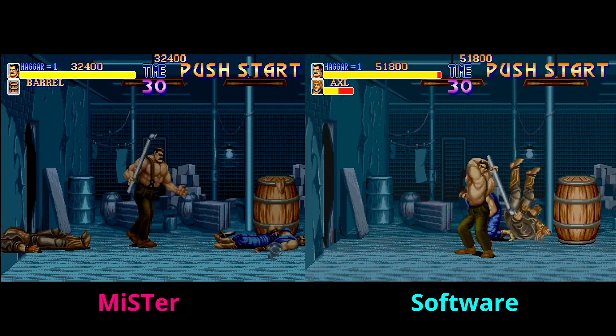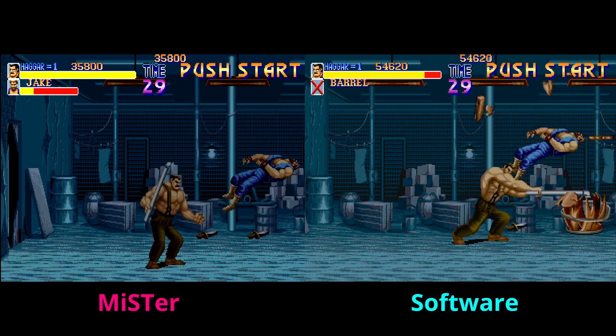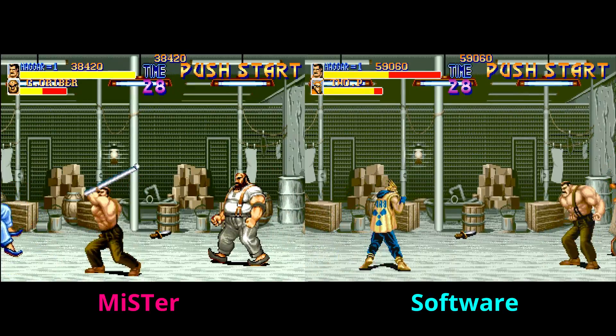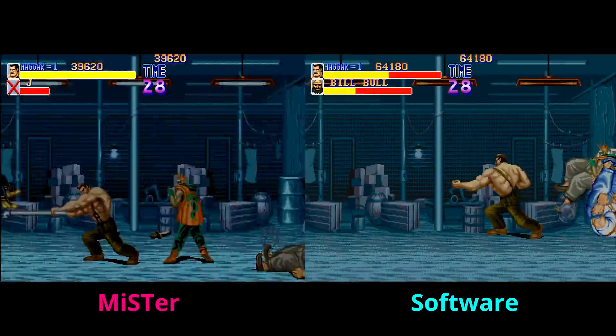As a head-to-head comparison for how the games play and emulate, these are extremely similar. I like the color spectrum on the MiSTer on the left ever so slightly, but you can't go wrong with Final Burn Alpha — it is extremely close to the original hardware.